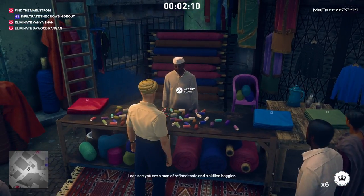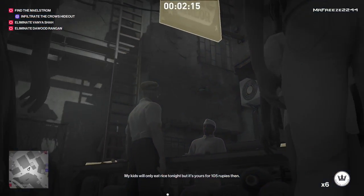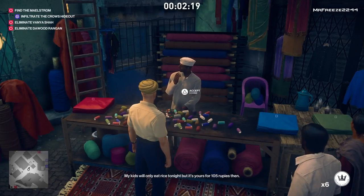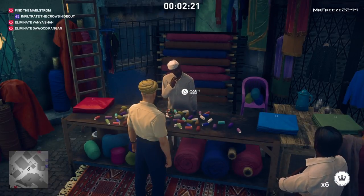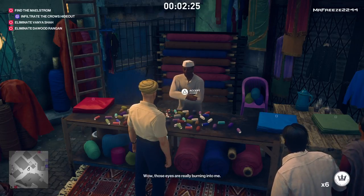Make sure you get each garment for two coins each. Just stand there until he puts the price down to two coins. Once you purchase one, do it all again for the second, and then do it all again for the third one — and that's how you unlock the big spender challenge.